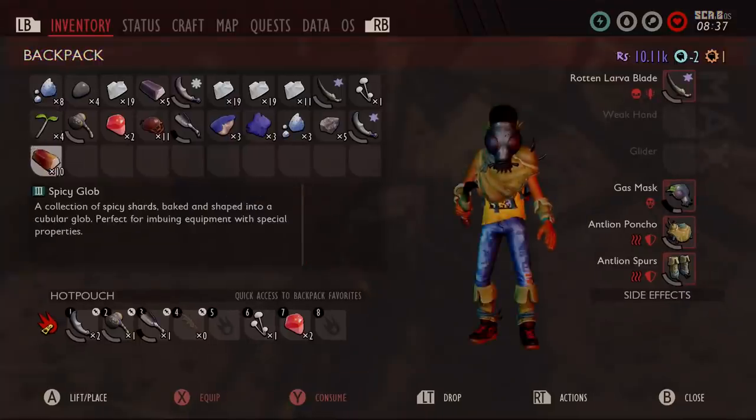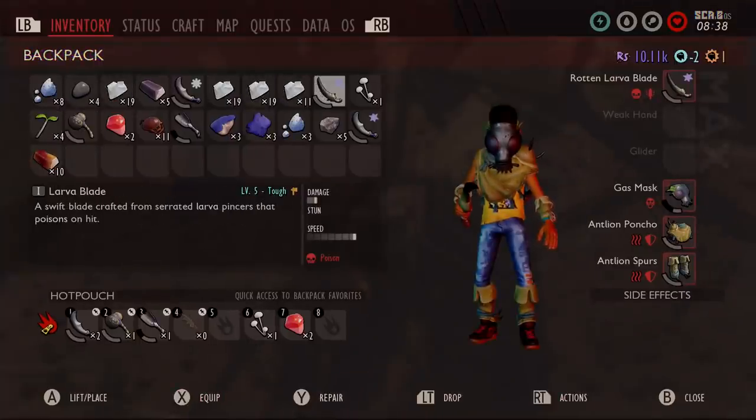The two levels after that can only be upgraded with these globlets, which you'll find and have to craft and cook with the oven. And that leads me on to my next top tip.